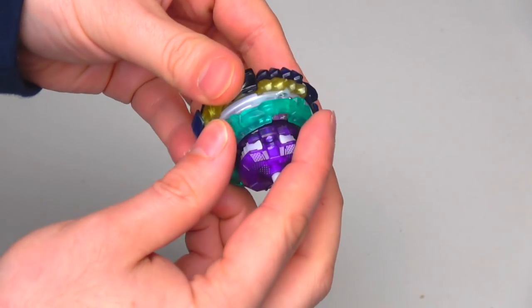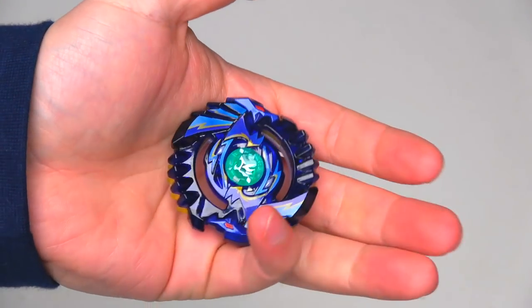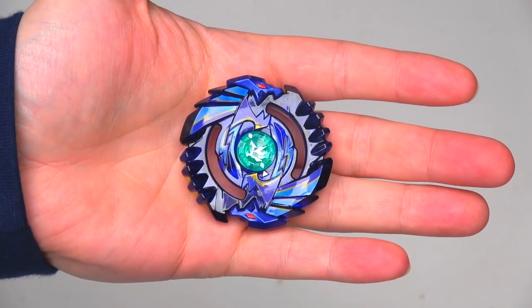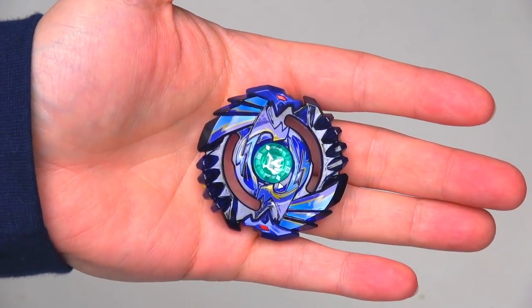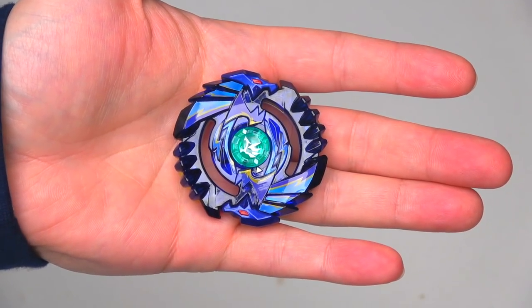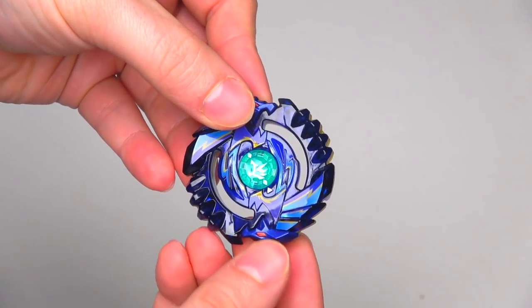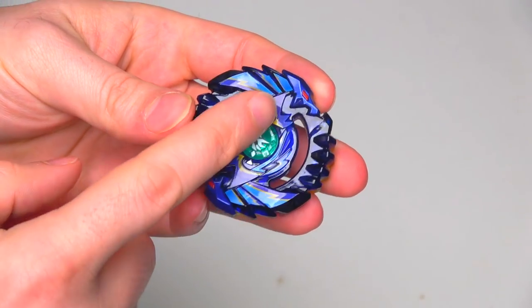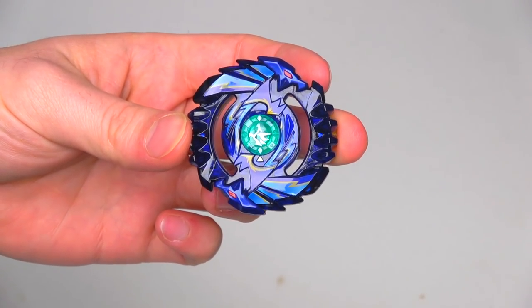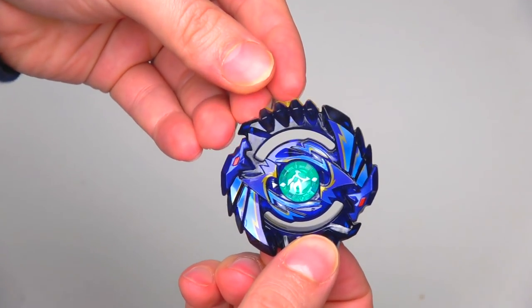We're going to go part by part, starting with the layer. You guys saw yesterday that I did the unboxing — you saw what it looked like without the stickers. Here's what it looks like with the stickers. It looks absolutely amazing. I think this blue sapphire color looks absolutely astonishing. Yesterday I was trying to call these dragon heads, but someone let me know they're actually lion heads — kind of like Leon from the metal series.